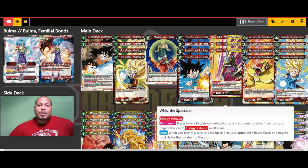We're going to start with Whis the Spectator. He's got a permanent effect — energy exhaust, meaning if you put this card into your energy it has to go in rest mode. But he has a permanent ability: if you have a red-yellow multicolored card in your energy other than this card, you can negate his energy exhaust. So once you have one red-yellow charged, the rest of your red-yellow multicolored cards can go in ignoring energy exhaust. I run three of these in the deck.